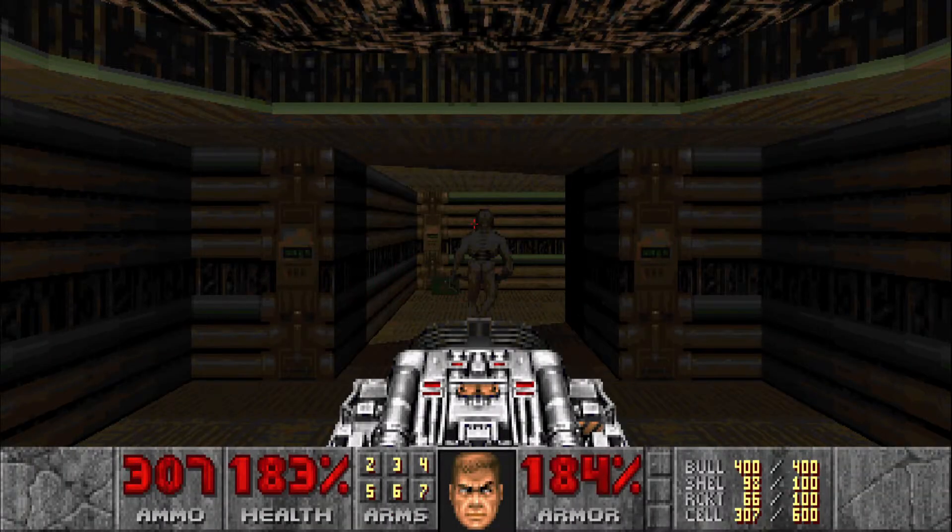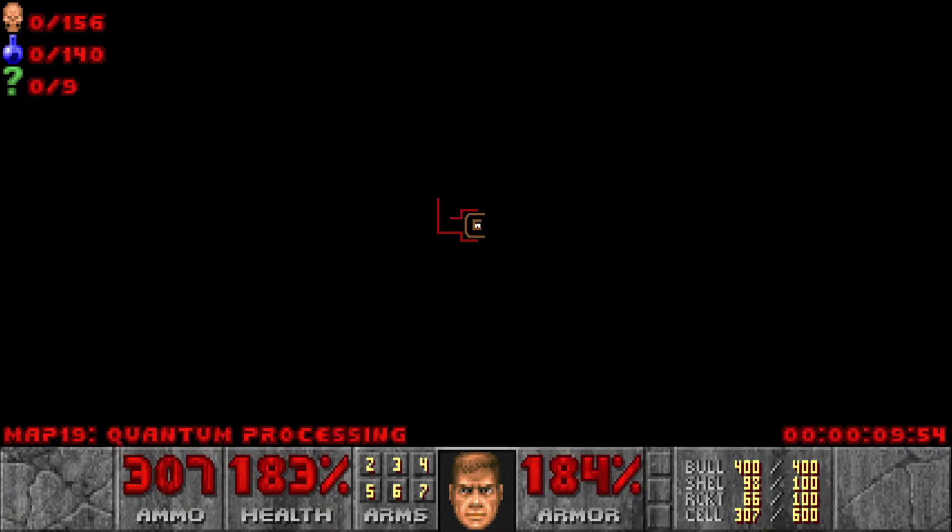Welcome back to my 100% playthrough of Doom Zero on Ultraviolence. Today I'm playing map 19, Quantum Processing, with 156 kills and 9 secrets.